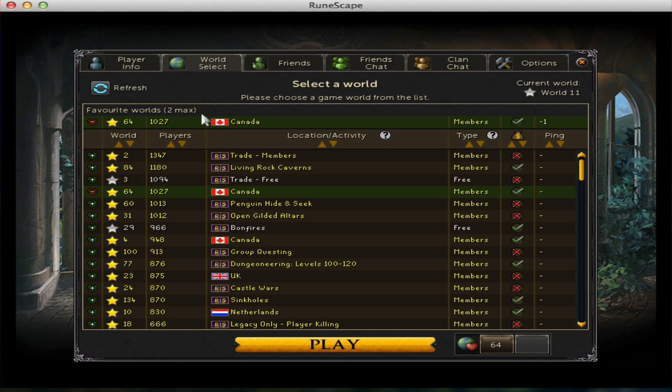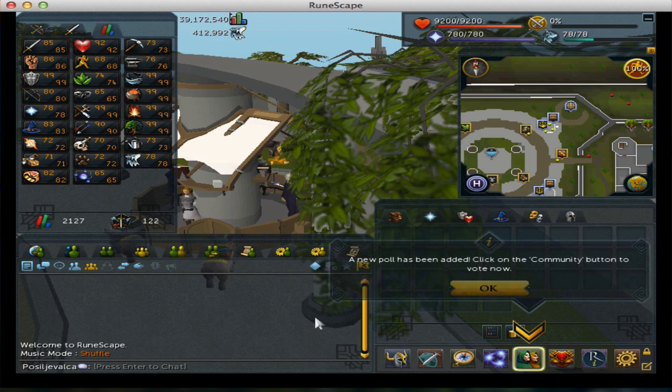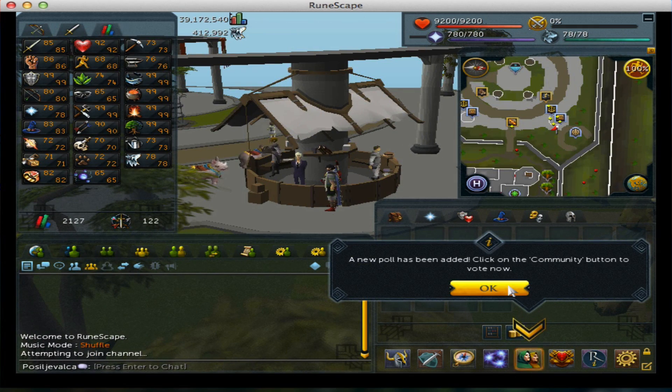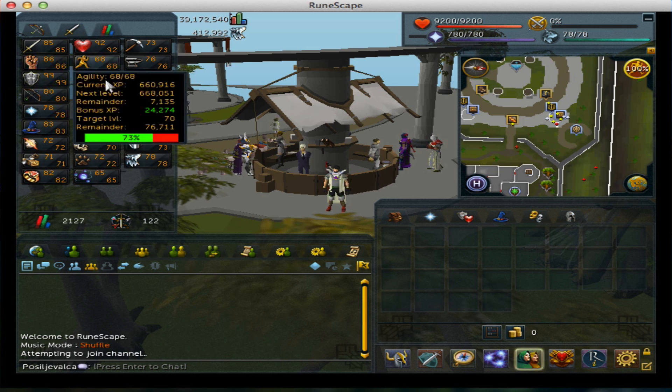We can now play as a member in World 64, the Canada World. And there we go — Bob's your uncle, I'm here and I can do stuff. This is the setup I use.